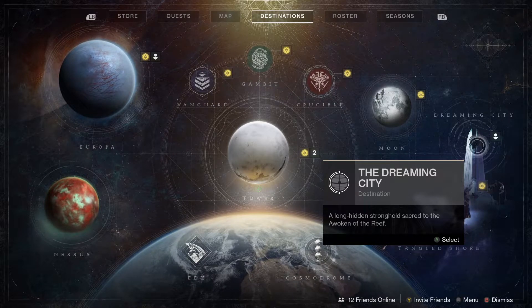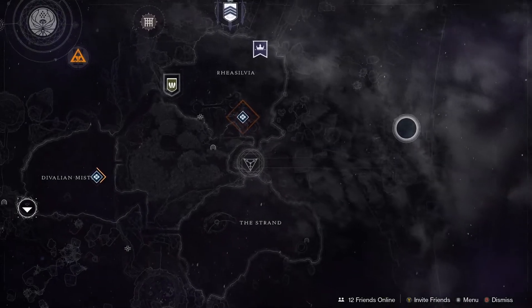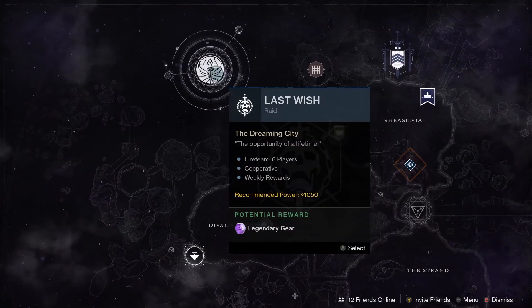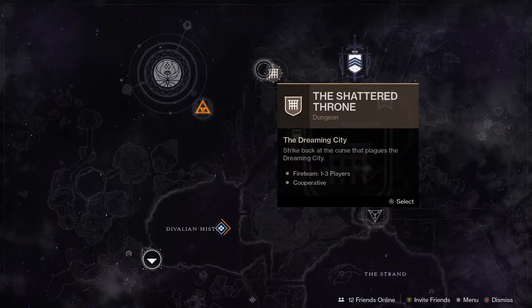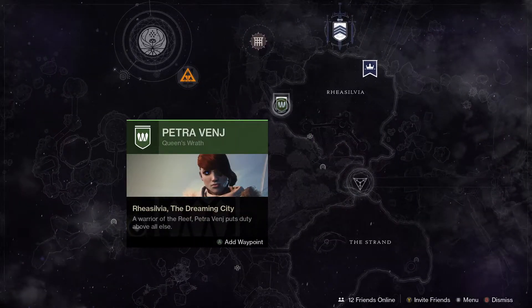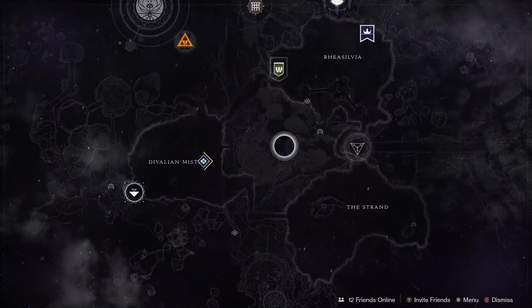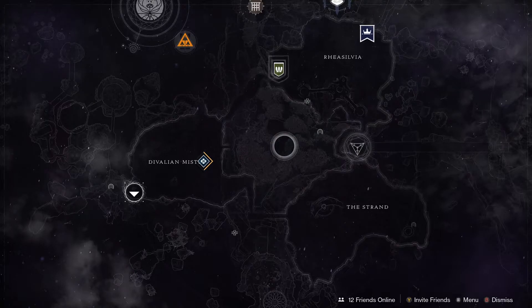Next up let's have a look at some of the Legacy content, starting with the Dreaming City. We've got the Last Wish Raid if you want to do that, and we've also got the Shattered Throne. Petra is over at Resylvia this week and she's got some bounties too. This week in the Dreaming City it is a strong curse.